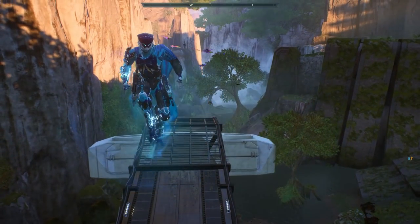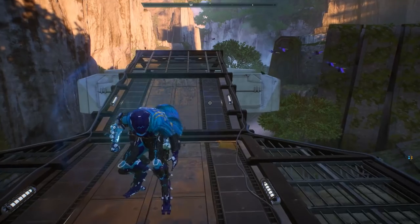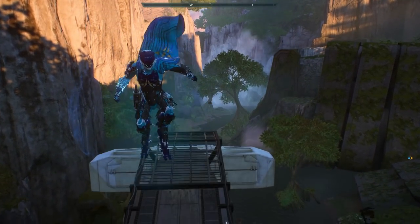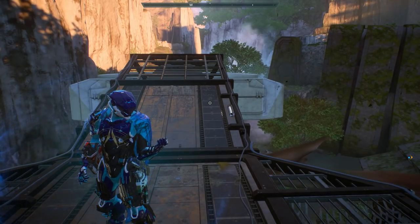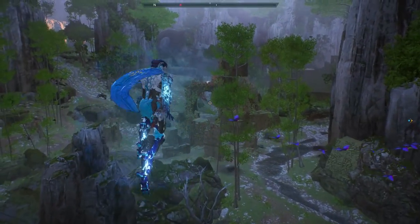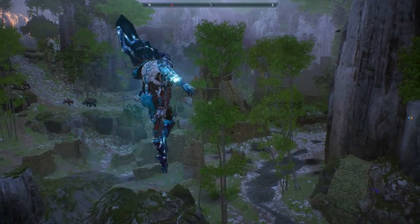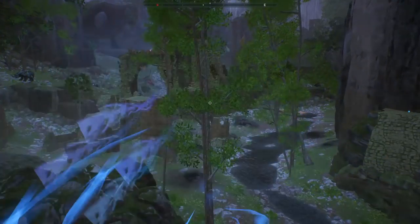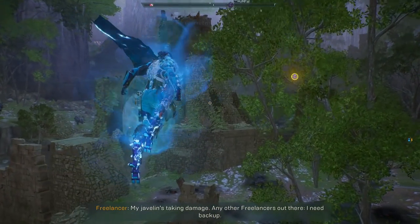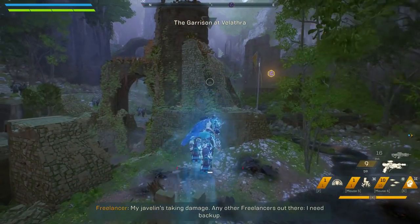Tip number 24: the storm actually has a really long jump; however you need to make sure that you're holding down the jump button so that you can actually go pretty high in the air. This is very helpful specifically if you want to hover with your storm. Tip number 25: make sure that you hold the jump button, then melee, then dodge, then jump again so that you can cover a longer distance with the storm javelin.